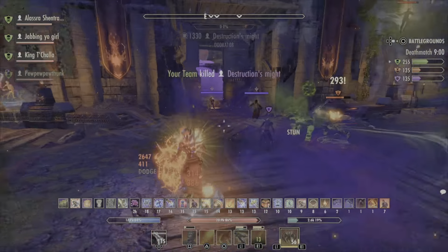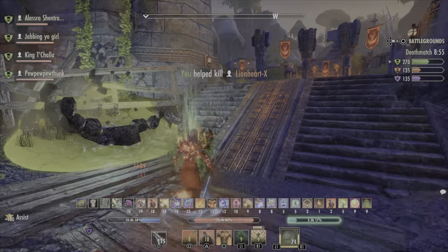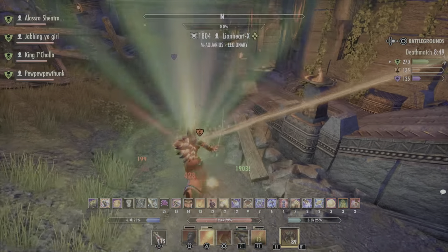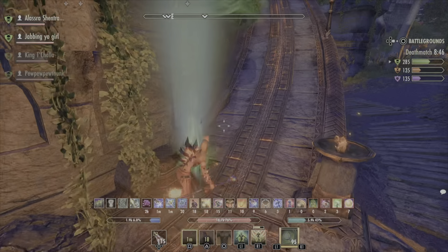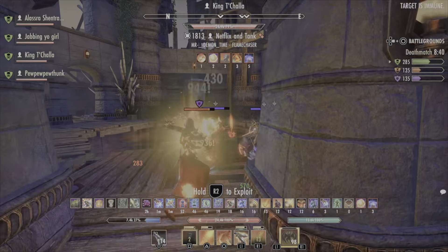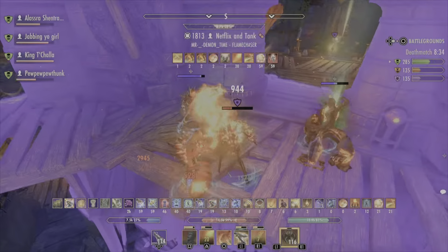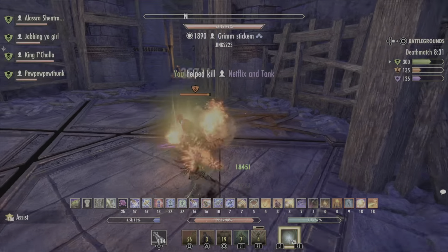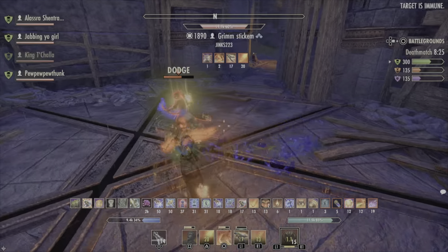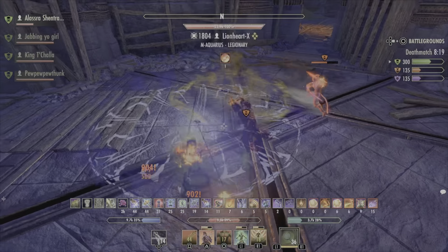My teammate seems to be pretty good. We seem to be working together quite well. Power of the Light — I haven't seen that in a while; it's a Templar skill that's rarely used because it got nerfed pretty heavily. Fossilize, Blood Craze, flame dots — finish him with the Whip. My teammate is healing me. I fell off by accident, oh well.